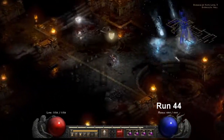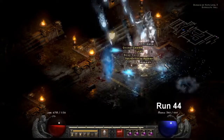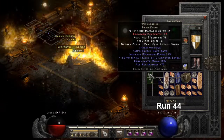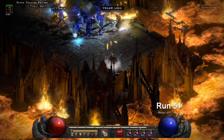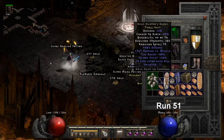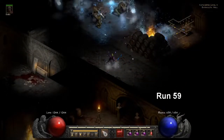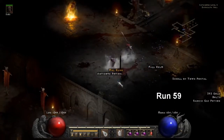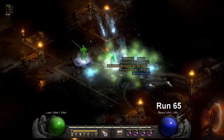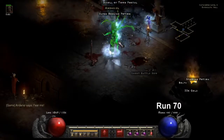On the same run, Run 44, we drop a Wizard Spike off Mephisto — plastic dagger, bunch of resistances, 50 faster cast rate, generates extra mana. On Run 51 off the Infector of Souls, we drop a Unique Troll Nest — Headhunter's Glory, not a great shield but pretty rare. On Run 59, we pop a Dead Rogue in Andariel's Cavern and get a Mal Rune. On Run 65, we drop a Unique Matriarchal Javelin — Titan's Revenge, not a bad drop.